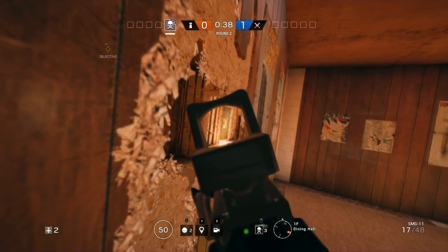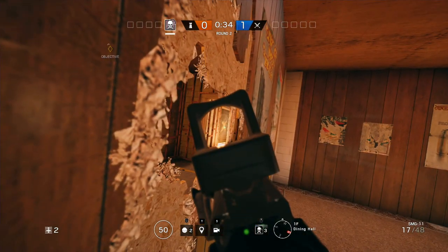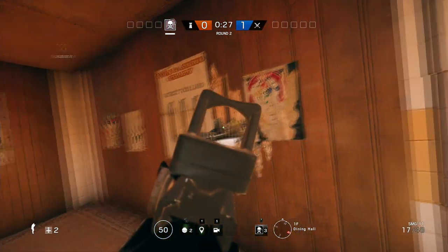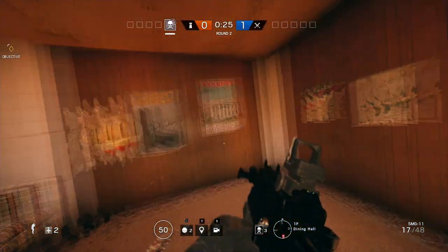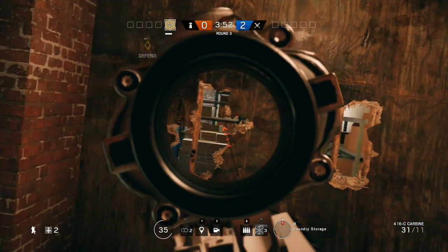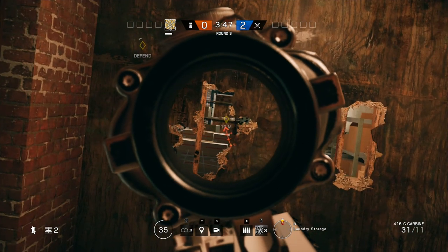Here is a way to defend the small tower from kitchen. You can make peek holes in this wall and another one on the opposite wall, and then you have a lot of angles to watch doors and windows. And my last spot is downstairs — you can make some holes into the wall at laundry and then watch the door at supply room.